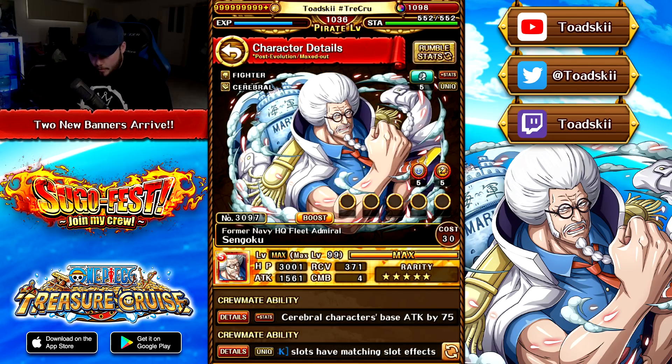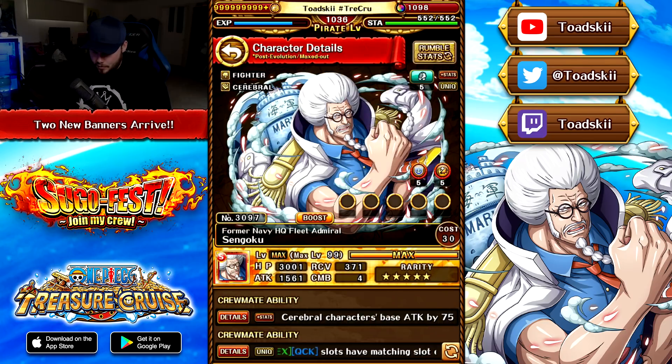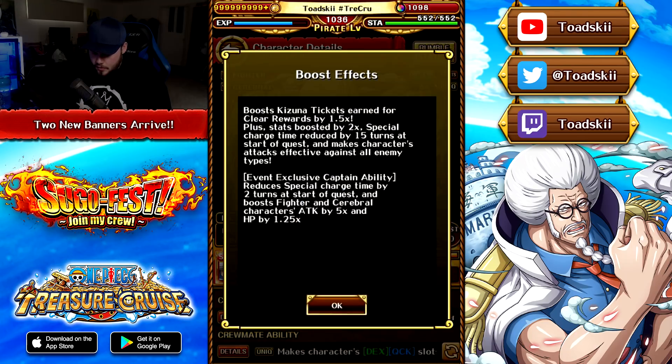As for his crewmate abilities, he doesn't get rid of special bind — a missed opportunity — but he still gives your Fighter and Cerebral an attack boost, and he makes his own DEX and QCK slots beneficial. In the Kizuna, he's boosted: 1.5x tickets, 2x stats, 15-turn cooldown reduction, and super effective against all types. During the Kizuna Clash, he has a captain ability of minus 2 cooldown at the start and a 5x captain to Fighter and Cerebral — so he's going to be pretty good in the Kizuna Clash.